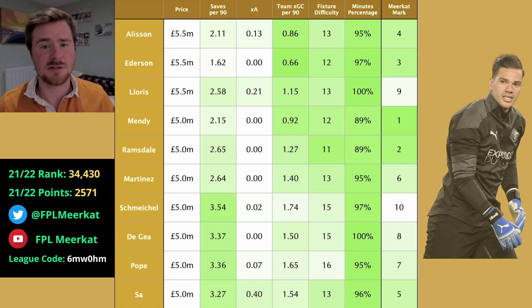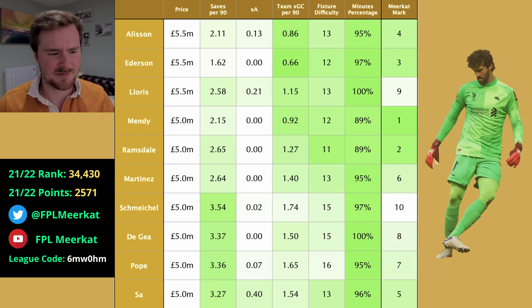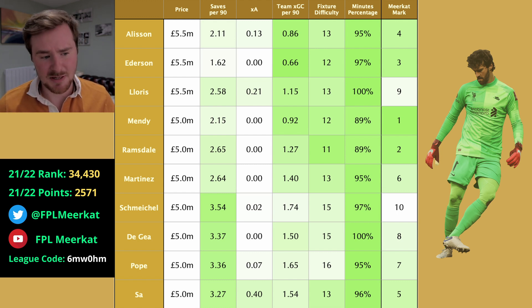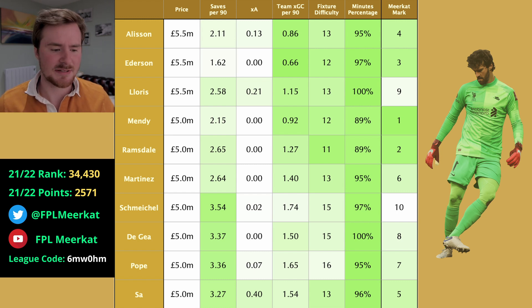But Ederson on his own is a very strong choice. Fourth is Alisson — very similar reasons to Ederson. Don't think he's quite as good; more potential for save points, less chance of clean sheets, but obviously plays for that very strong Liverpool defence and has some relatively good fixtures. He's just slightly worse than Ederson, and because you're more likely to triple up on other Liverpool assets, Alisson comes just behind Ederson.